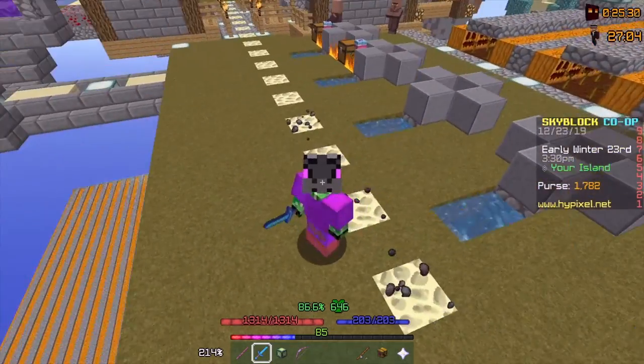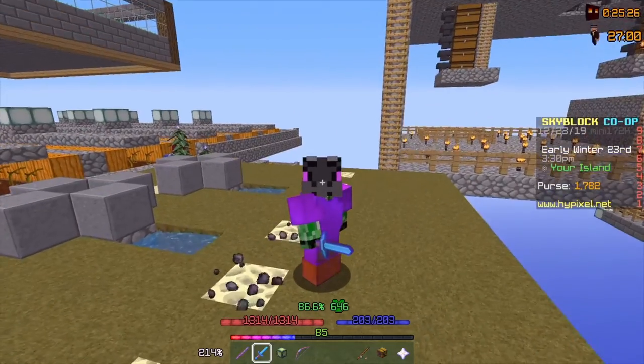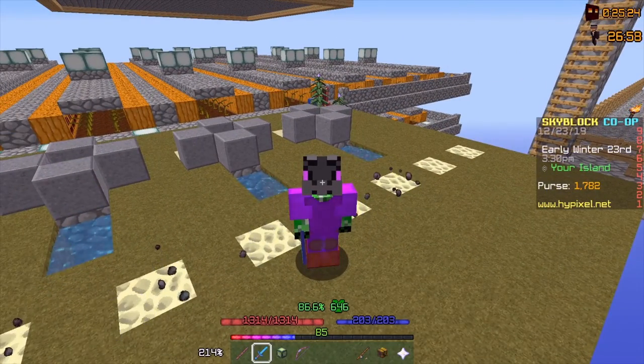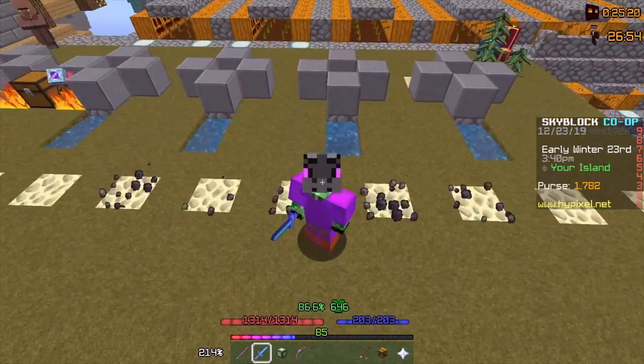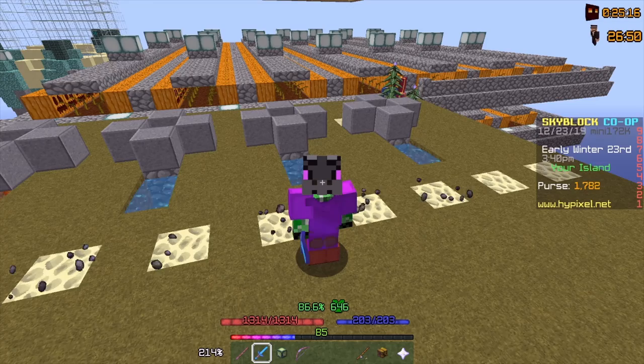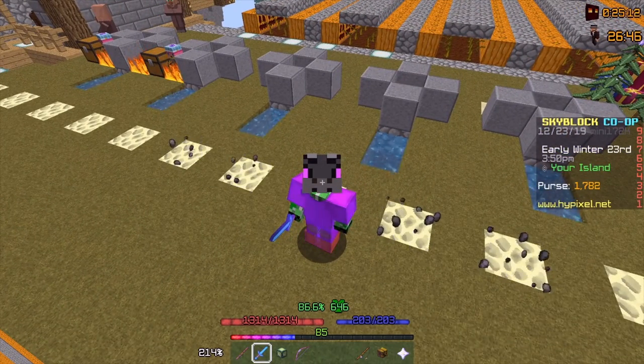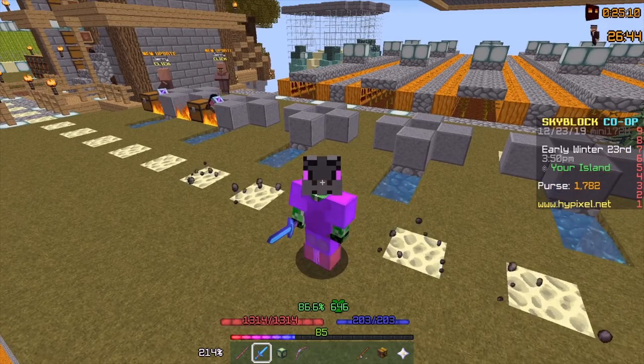Hello everyone, welcome back to another Hypixel Skyblock video. In this video I'm going to be focusing mainly on Slayers. I need to do Slayers because I want to get the Mastiff set so I can unlock even better gear from Slayer Quest. I can also get any of the unique swords to Slayers, so that's the Reaper Falcon and the Shaman Sword.